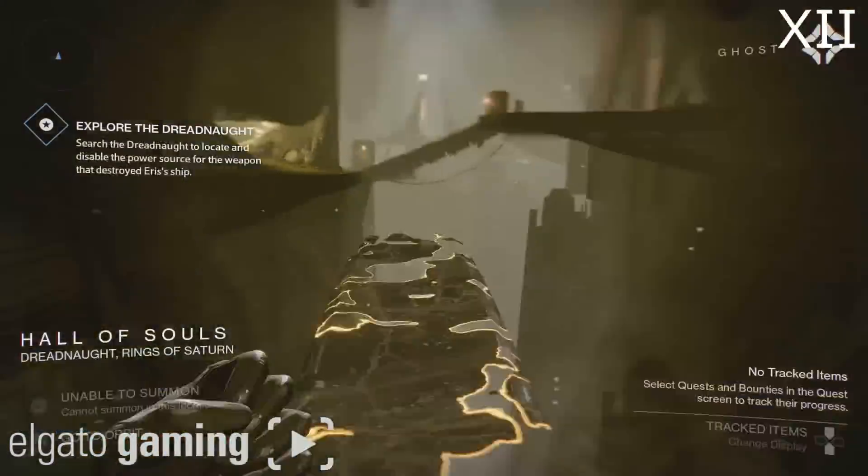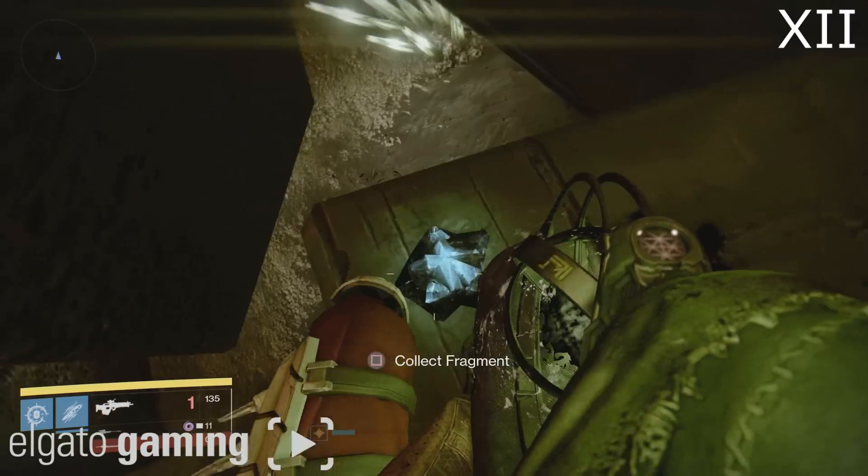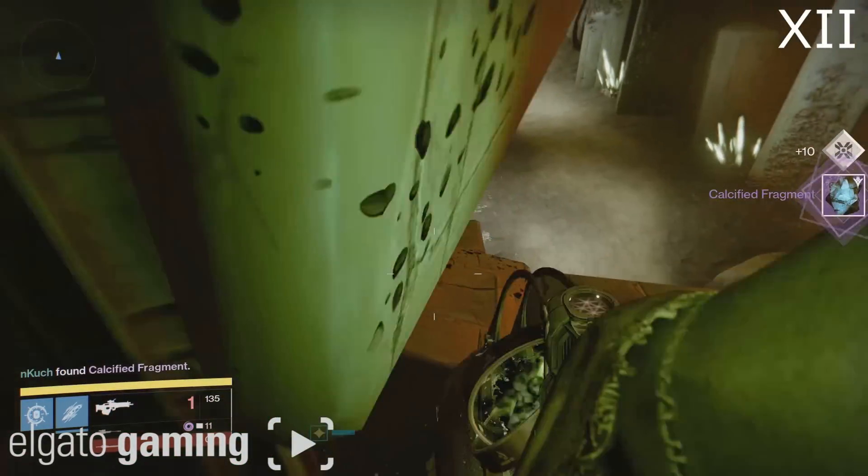Follow in my footsteps. Go through this hole on top of the pillars and into the room on the right-hand side with the pillars. Make your way through the pillars and on the back side you will find fragment number 12.